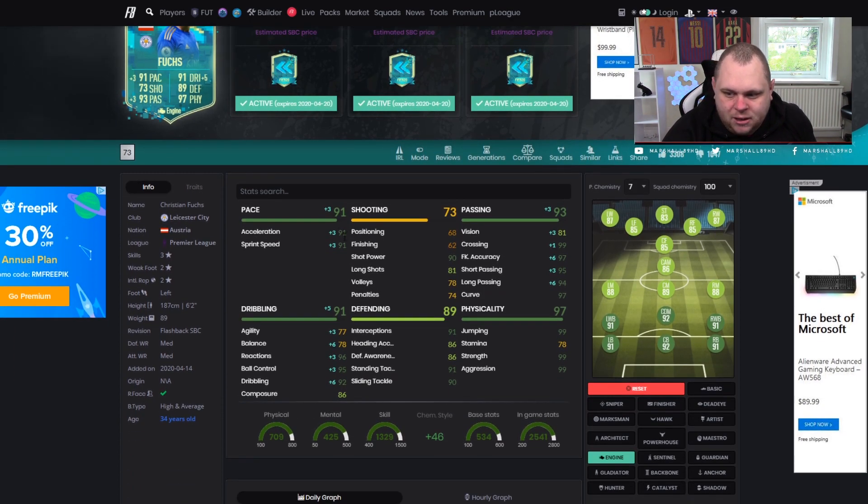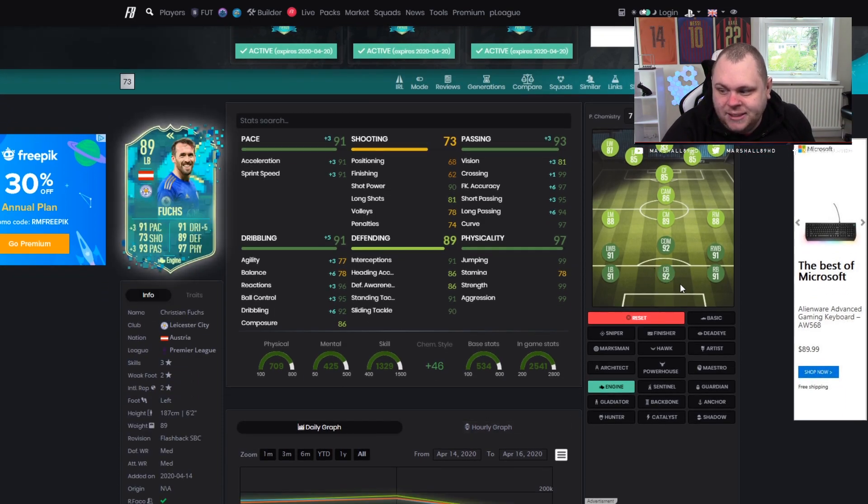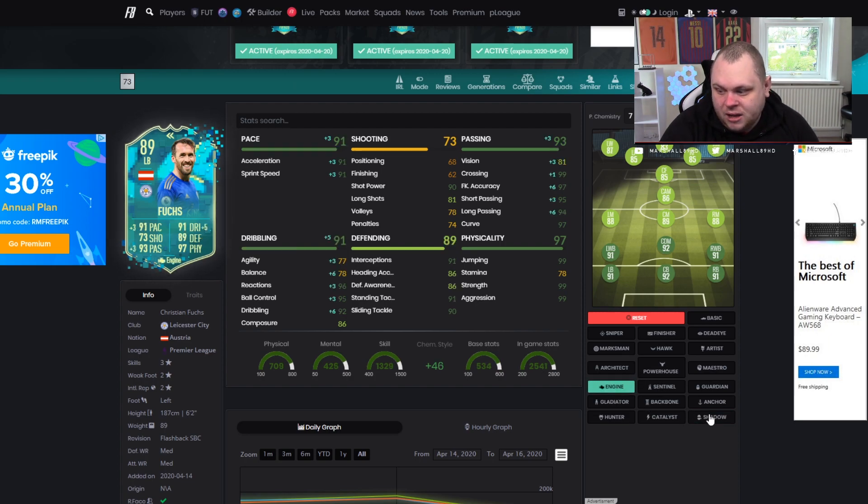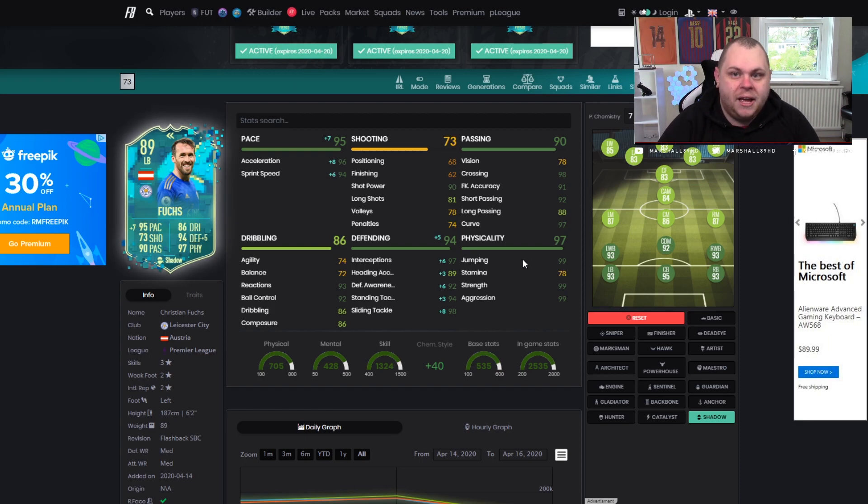With Engine at centre-back, it gets 91 pace and 91 sprint speed, and boosts agility and balance. But look — he's rated 91.9 for centre-back. Stick a Shadow on him and he goes to a 95-rated centre-back. It increases acceleration and sprint speed so much, whereas the agility and balance boost from Engine is literally just 3 and 6. With Shadow you get a major boost in acceleration and defending. Definitely Shadow on Christian Fuchs.